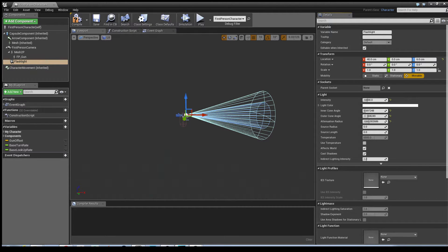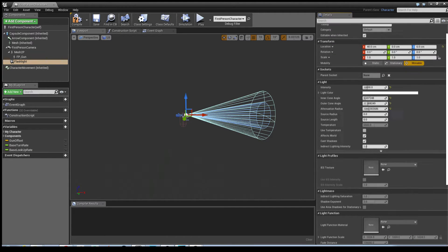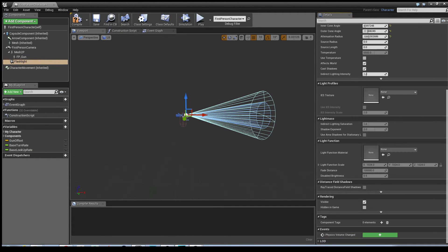I'm not going to go too nuts with the details because it just basically needs to light up an area - I'm keeping the settings as basic as possible for the tutorial's sake. What I also want to do is make sure the flashlight isn't visible by default when the game starts. To do that, go into Rendering, uncheck Visible, then hit Compile and Save.